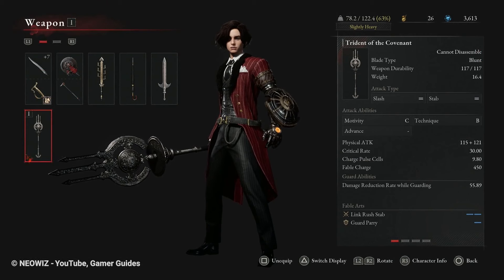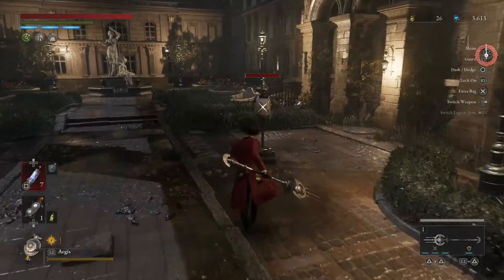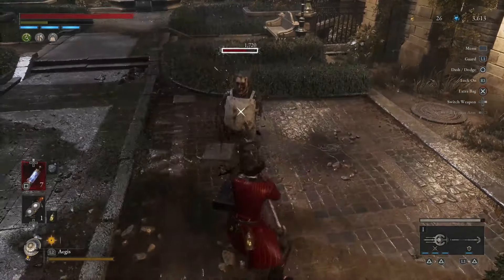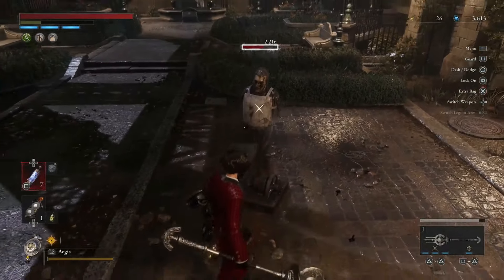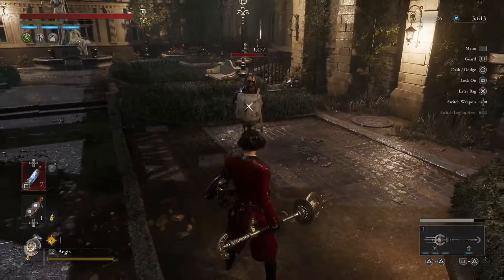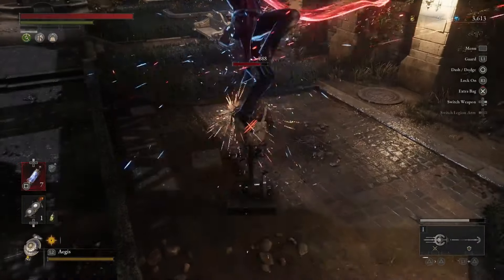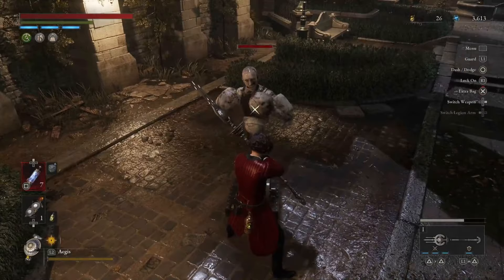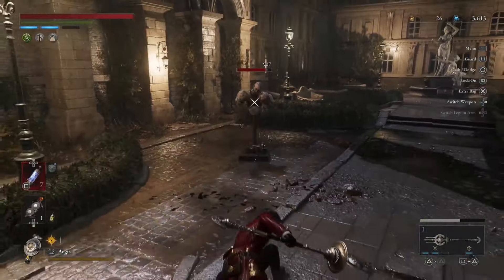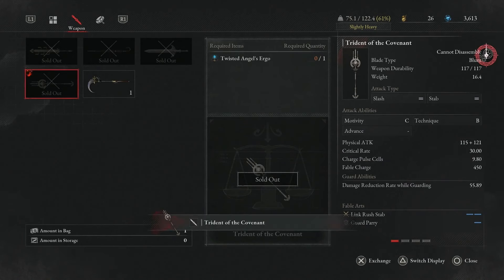Trident of the Covenant. The Trident of the Covenant is a boss weapon that comes with good range, above average damage, and increased durability. Its damage stat doesn't look particularly impressive, but the Trident has a special passive that increases its critical strike rating — meaning it actually does more damage than other weapons, provided the RNG gods are on your side. It gets a B scaling in technique and a C scaling in motivity. The primary fable art, Link Rush Stab, can be a bit tricky to pull off at first, but deals a massive amount of damage once mastered. The secondary fable art is a counter that requires a perfect parry before riposting — this weapon is meant for dexterity-based builds and demands finesse. You can acquire it by defeating Fallen Archbishop Andreas and trading its rare Ergo to Alidoro. Number 3.